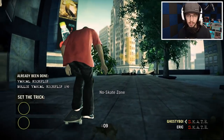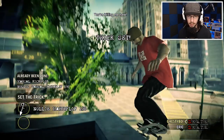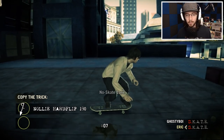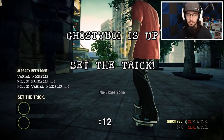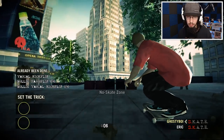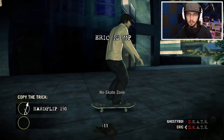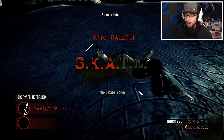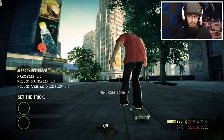Let's try to change stances real quick and try the ghetto bird. There we go. See if he does it the same way — probably not. Let's do a hard flip back 180 — there we go. That was the other ghetto bird, I believe. Just so there's no arguments about whether I did a ghetto bird or not.